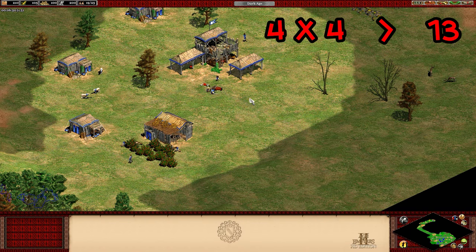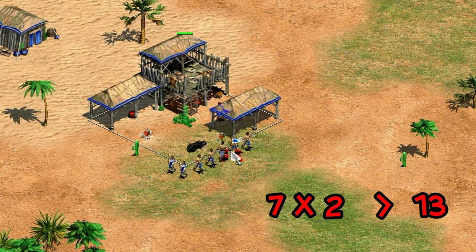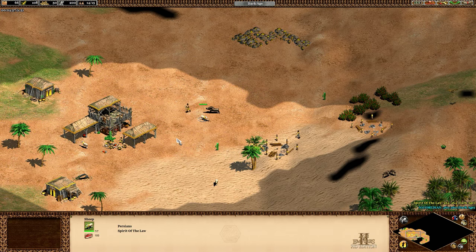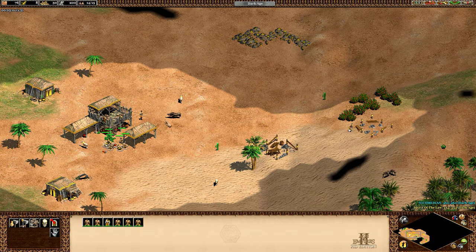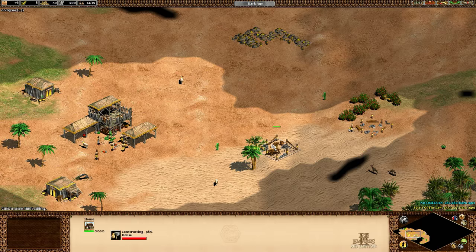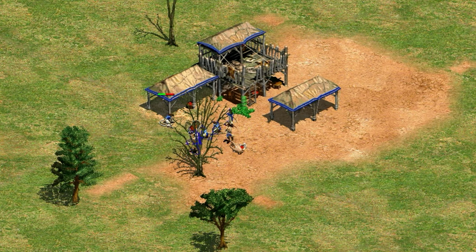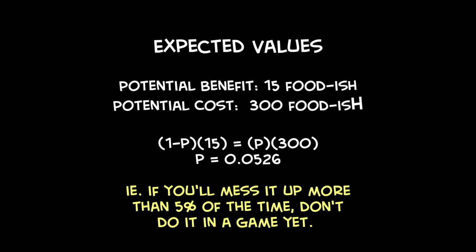Keep in mind that if you garrison seven villagers and take two shots, you've already hit 14 and you're going to lose the entire boar. That brings up the risk involved in this — obviously it can be dangerous with lag and it involves a few extra steps with some critical timing. You're risking 340 food in the boar for maybe 15 health on a villager and a slight increase in villager efficiency. From an expected value point of view, if you think you'll kill the boar at least five percent of the time by accident, you have a solid argument for not trying this trick.